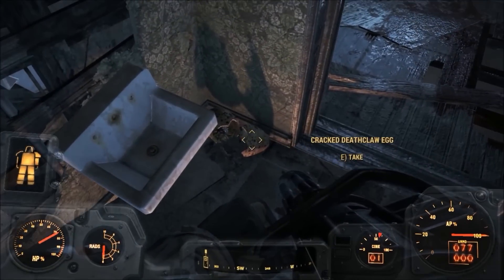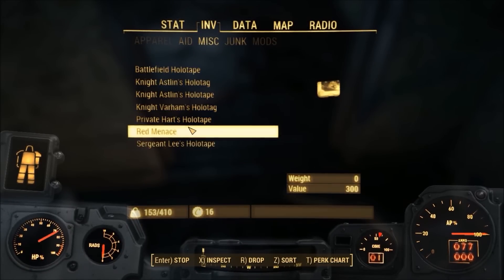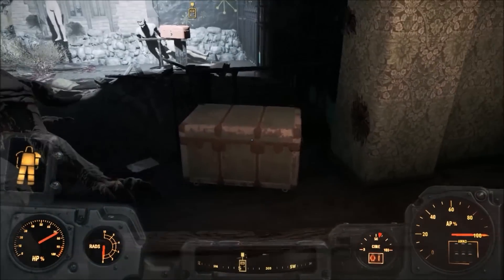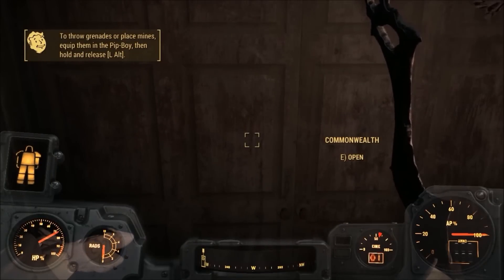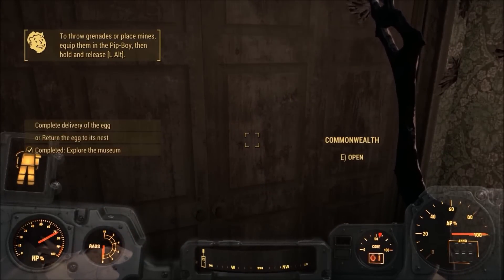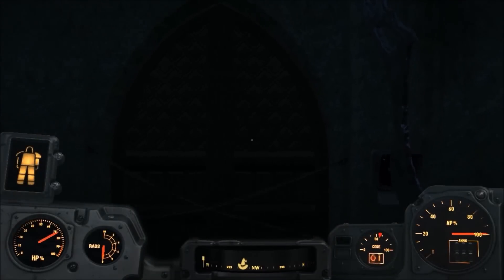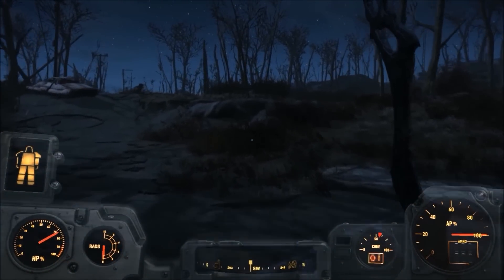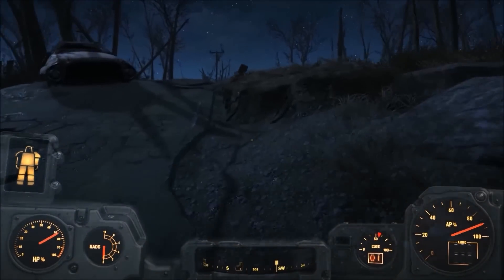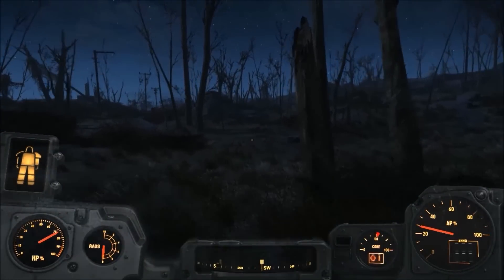We're going to pick up another holotape. Let's listen to what it has to say. A nest full of deathclaw eggs — a dozen, maybe more — smashed to bits. Except this one. No wonder they wouldn't tell us what was in that case. If I'd known, I would have personally told the gunner bosses and their glorifying him to take those Diamond City caps and stuff them. I guess we know why that deathclaw tracked us all the way from Linwood's now. We stole her damn kids. Christ. Maybe if we just return the eggs...